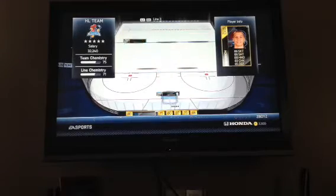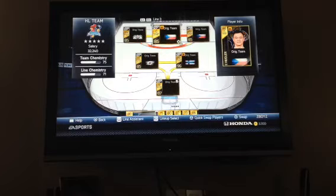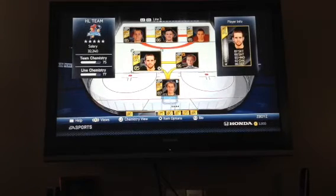Third line we have Perron, the Sochi Hudler, and Radim Vibrata, with the World Junior Rasmus Ristolainen and Alex Galagoski.